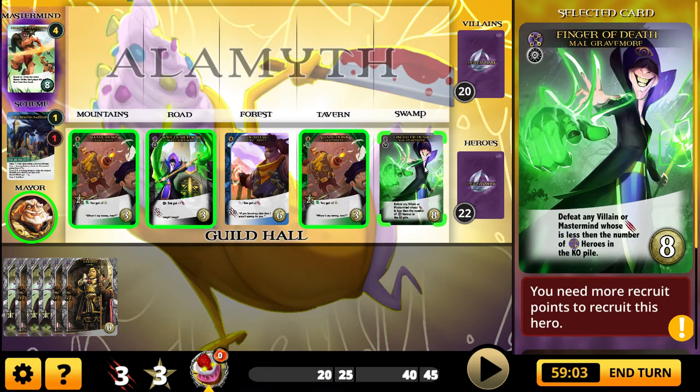Let me read these cards quickly. We have Finger of Death, Mal Gravemore — defeat any villain or mastermind whose value to attack or value to defeat is less than the number of fixer heroes in the KO pile. He likes to KO heroes just as much as he likes to use them for turning into attack and defeating. This is actually not my favorite card of his even though it potentially has a lot of value. There's one I think is better, and when it comes out I will talk about that.